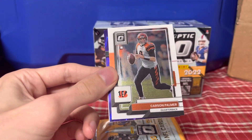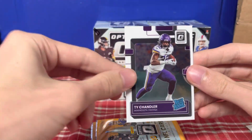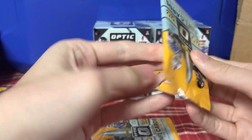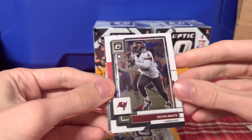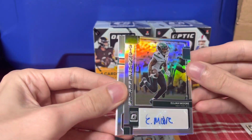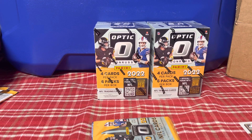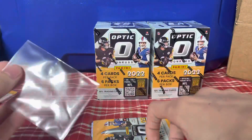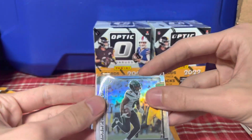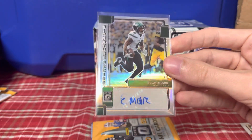Robert Woods, Carson Palmer, Romeo Dobbs, and then Ty Chandler on the base. I like the look of the purples — I'm sure they're not worth much since it's a retail one, but they still look nice. Devin White, Elijah Moore — Auto! Okay, Signature Series, Elijah Moore Auto. He is now on the Browns, so it kind of stinks that it's not a rookie, but it's an autograph and I'll take it. Elijah Moore Auto — I like that card.